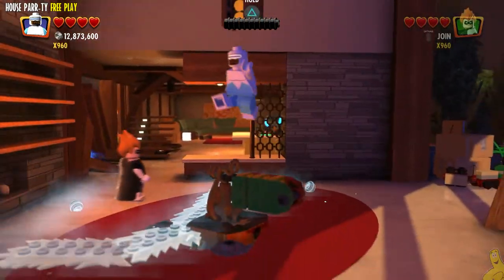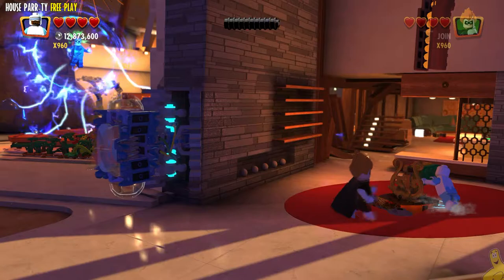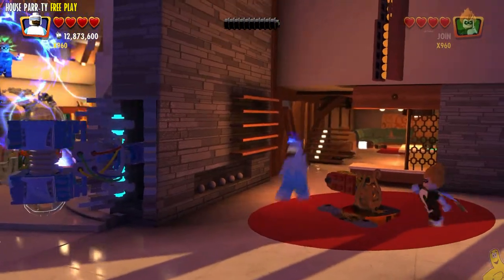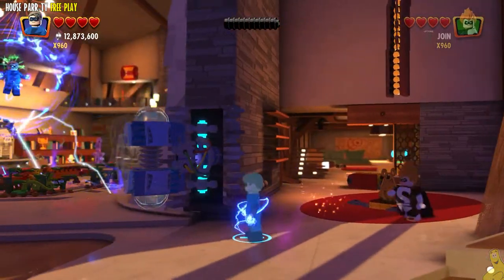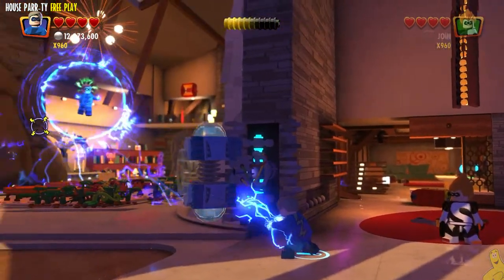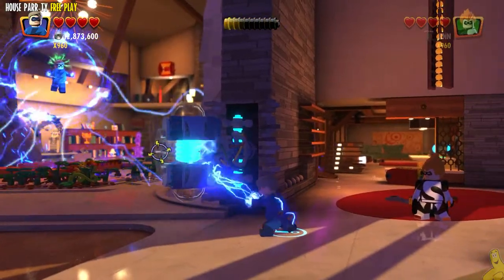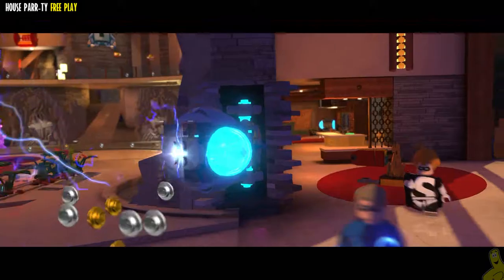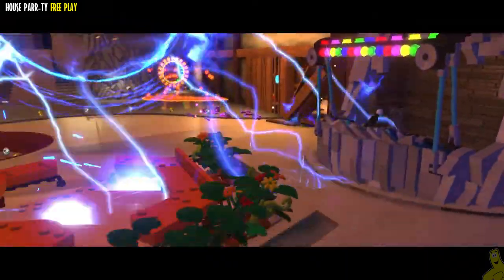Now we go back to that push switch and push it all the way around to reveal another electric pod there. Of course, we're going to need to pump it up with somebody with electric abilities. Now, this is actually part of the story element, and this is going to kind of thwart Helectrix floating in the air there. And give us a couple of more items, including a silver disco ball!